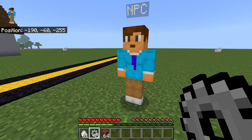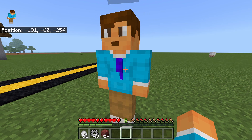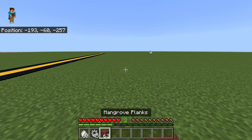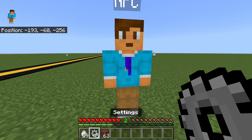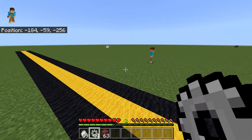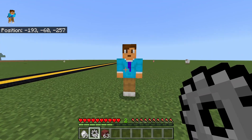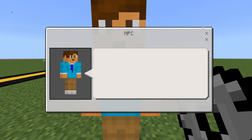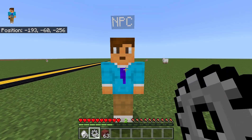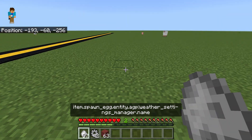There are two more features I want to show. Basically, if I crouch and right-click him, he despawns. This works with any item pretty much. However, it does not work with the settings item because it opens up a new menu as soon as you click him, so it won't despawn him with that — even if you go all the way over and try it. But you can now despawn him if you don't want him in your world.